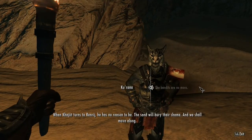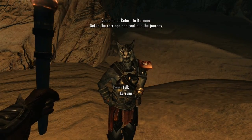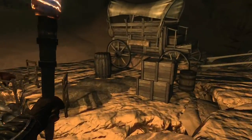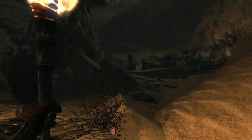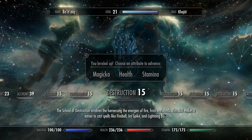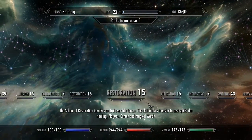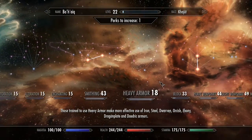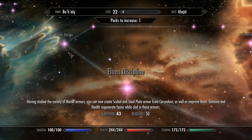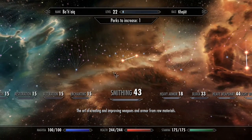When Khajiit turns to renirj, which he has no reason to be, the sand will bury their shame and we shall move along. I can't help but feel he's judging my choices in life — I'll have you know, Kurana, the bandit tree is a fine profession for a Khajiit. Right, so we need to take the cart which will take us to our next journey when the moon's right apparently. But we've got a level up to take — I'm going to concentrate on health for now. The Hiker doesn't use magic of course — I'm so used to the other character. He uses smithing; I want to start being able to actually improve my gear, but I'm wearing scaled armor so it's going to be a while. I need three perks to get there.